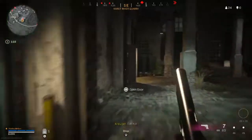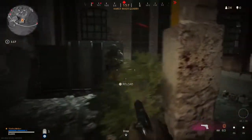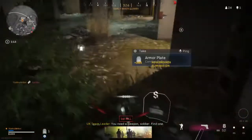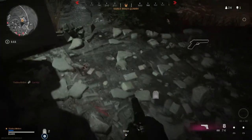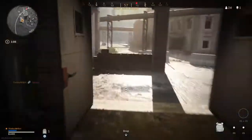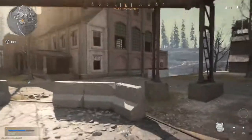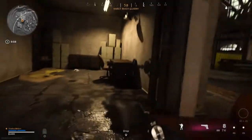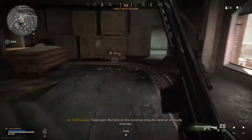I'm hit. Reloading. You need to find a weapon. Search the building for weapons. Good work — red dots on the mini-map show the location of nearby enemies.